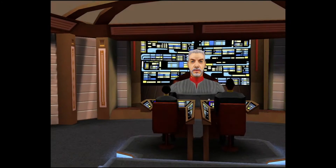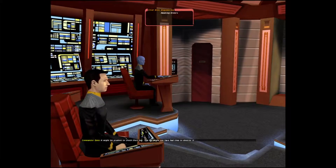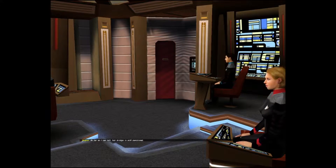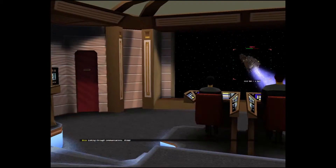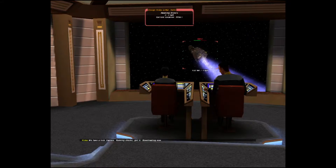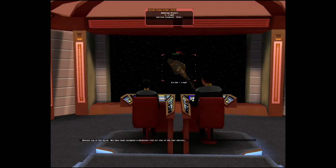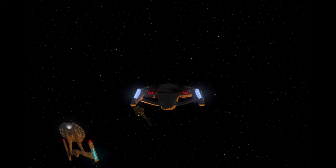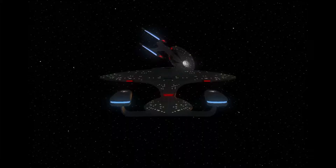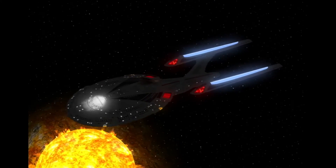Incoming message from the Geronimo. On screen. With your permission, Captain, I'd like to do the honors of putting away that Galor myself. It might be prudent to check their log - the Gul might not have had time to destroy it. As far as I can tell, her bridge is still functional. Give us some time, Captain McRae - that ship may have some secrets to tell us. Understood, Sovereign. Linking through communications. We have a log, Captain. Downloading now. This should be the relevant part - it's the mission logs of their Gul, Havara. Audio only, sir.